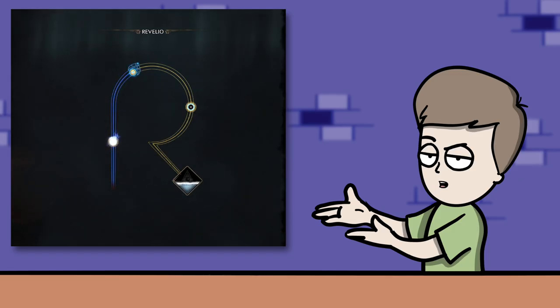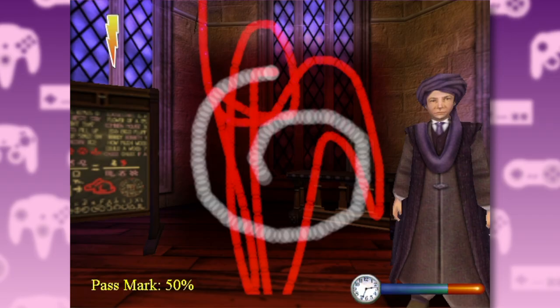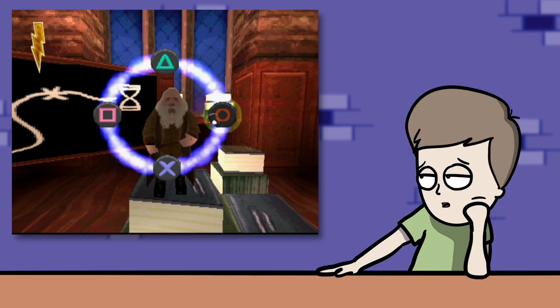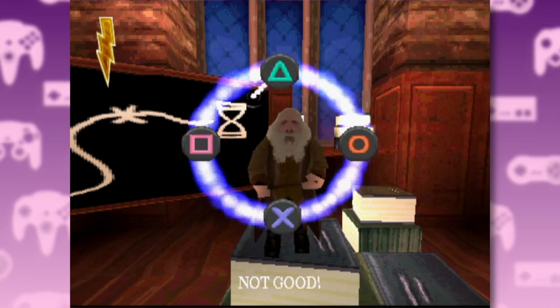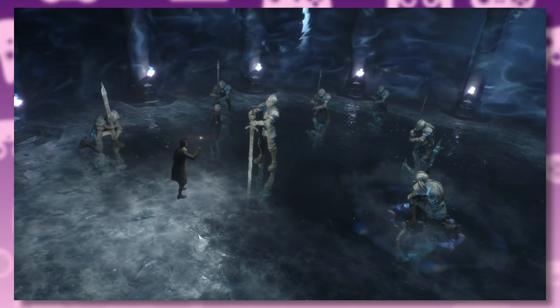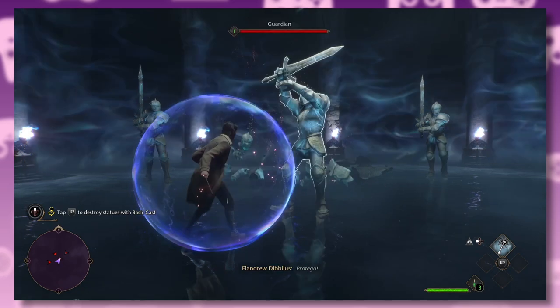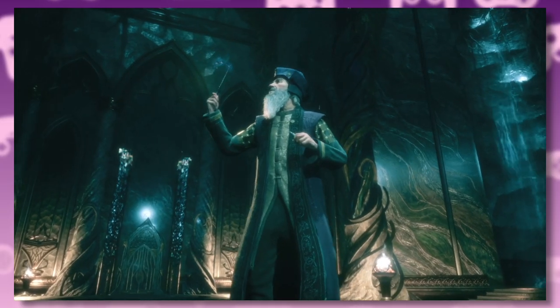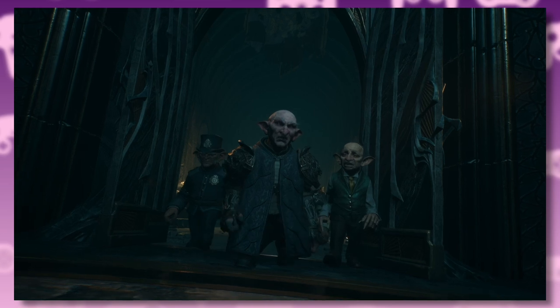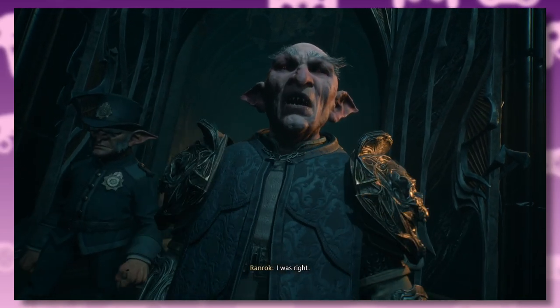The spell learning minigame borrows a lot from the first PC and PlayStation 1 game, merging the tracing with the button combination minigame — it's a bit more streamlined this time around. You learn Lumos, get jumped by a gang of armor, cast a big hamster ball on yourself, step through a Stargate, dip your face in the Pensieve, learn about some ancient magic, get ambushed by a pissed-off goblin who seems to want whatever it is you have.